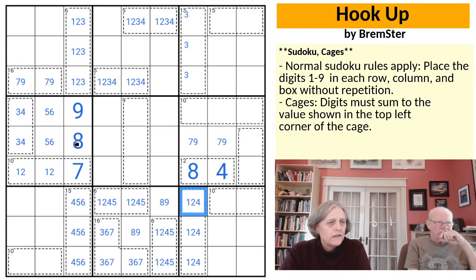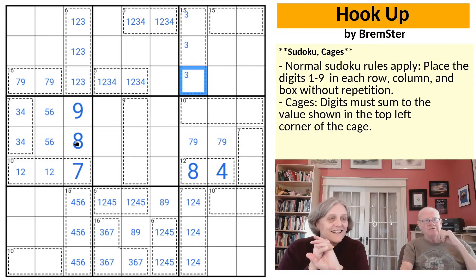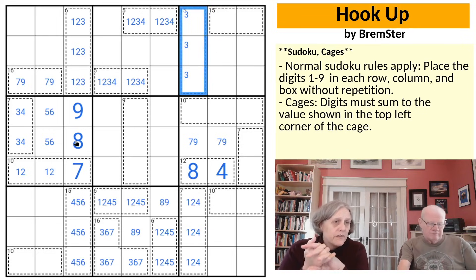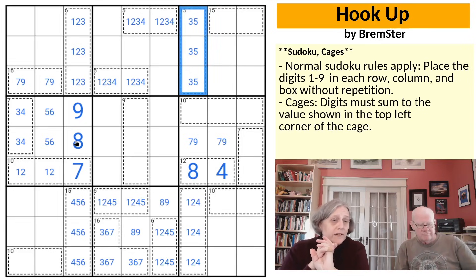The 15 cage might become more powerful now because it can't have a 9 or an 8 in it. If you try to put a 3 and a 9 in a 15 cage, that gets you to 12 and you'd need another 3. So this must be 3, 5, and 7 — because we know there's a 3 in there and a 7 in there, the remaining digit has to be the difference between 15 and 10.